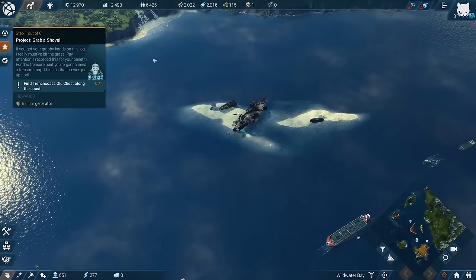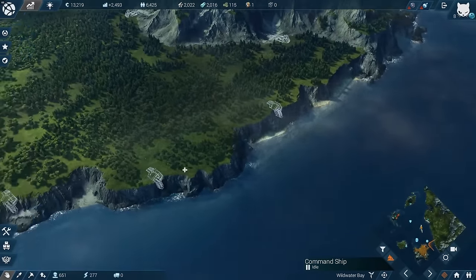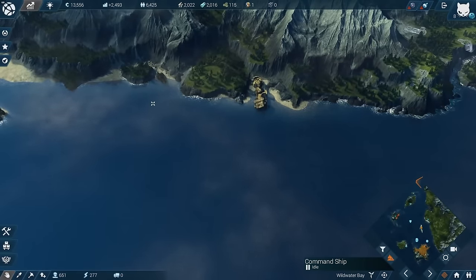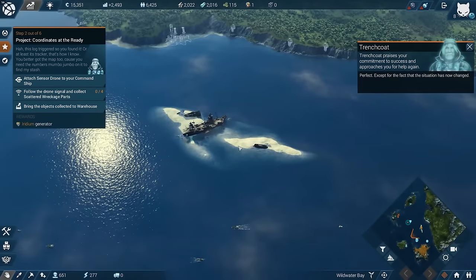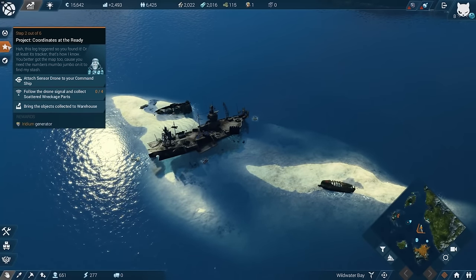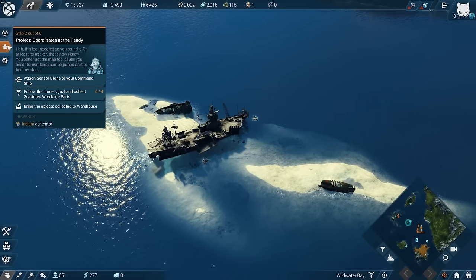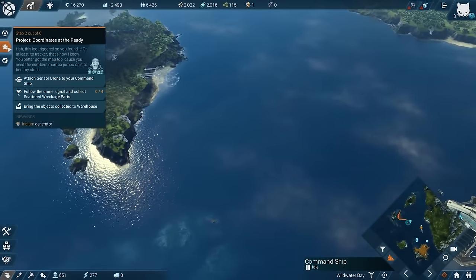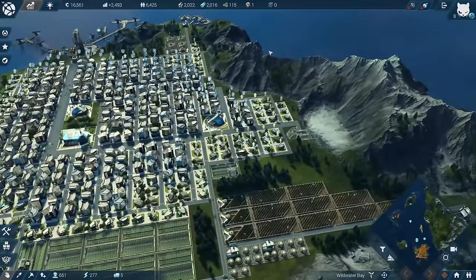Find Trenchcoat's old chest along the coast - that's our first mission, and we do have a smaller ship for that. Along this coast we need to find something for him. There's actually a chest over here - and it's the chest we need. The lock triggered, so Trenchcoat knows we found it. We need to go to the map with the numbers to find his stash, then follow the drone signal and collect scattered wreckage parts - like the scavenger in Anno 1800.